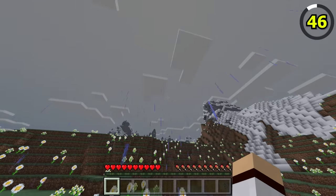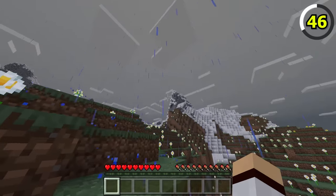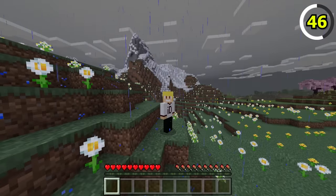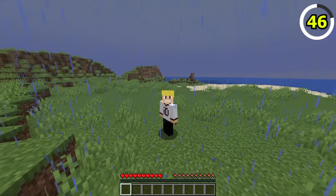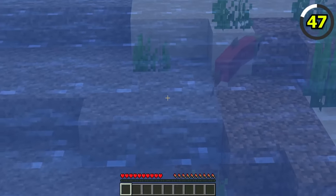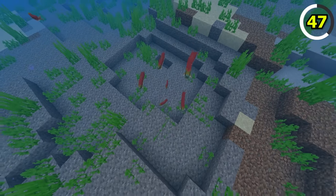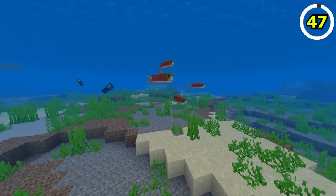On Bedrock Edition, you might want to turn your weather sounds down, as it still uses the old rain sound effects. Any old school Java player will remember this rain sound, as it was ear-piercingly loud back in the day. Salmon in Java Edition are always the same size when spawned, but in Bedrock, salmon come in different sizes.